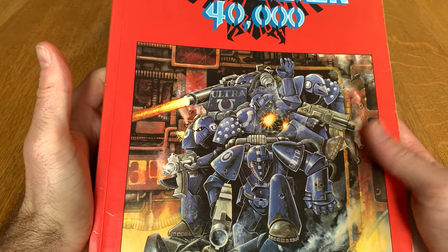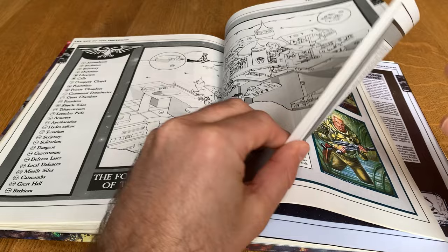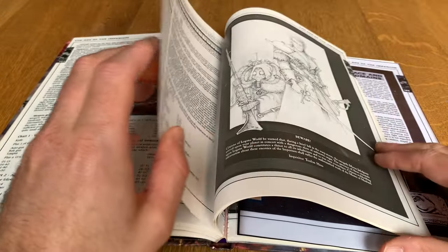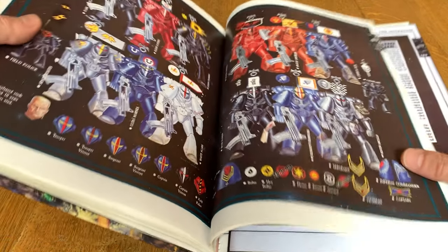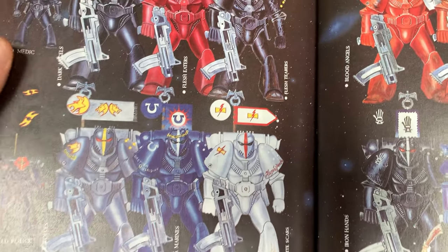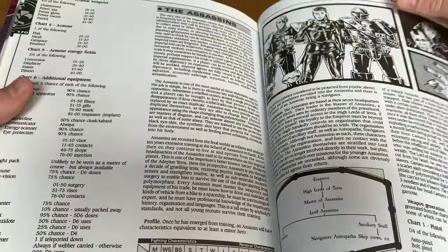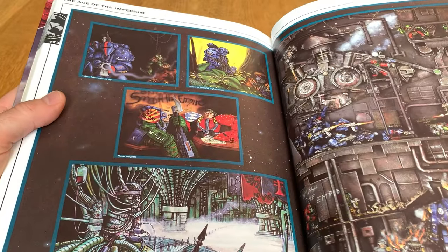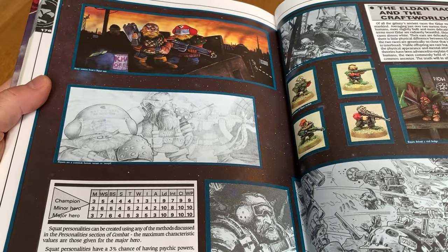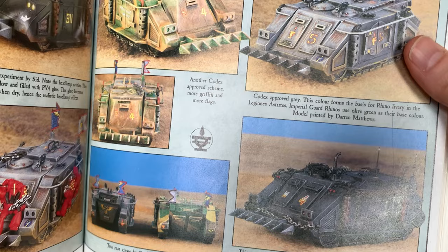Some of the later books that came out enabled you to play it more like a second, third, or fourth edition up to 10th edition 40K style, but certainly with just this rulebook you get a lot of really interesting ideas. It gives you some chapter markings — Ultramarines, Space Wolves, Dark Angels — a lot of these would be familiar to people. But the paint schemes are just so much looser. In this era of White Dwarf you have camo Rhinos and it just feels a lot less tethered to the canon we know now.